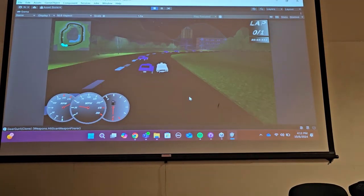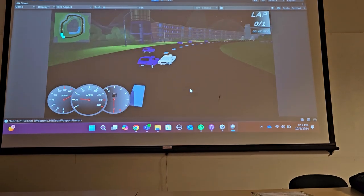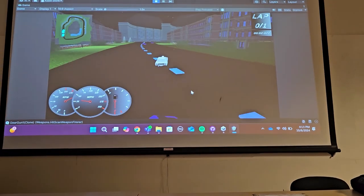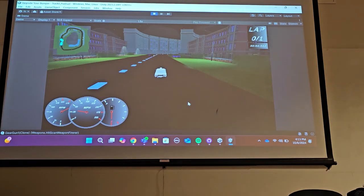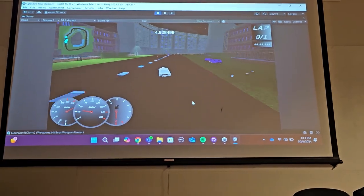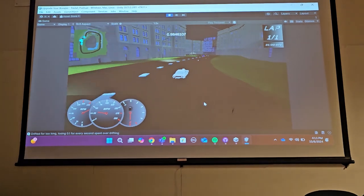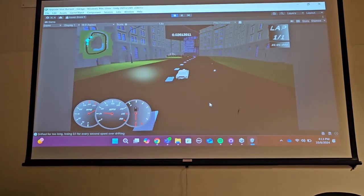If you see a collision happen and cars take enough damage — which currently is set to a really high number — you'll see an X on the map indicating that the car is out. For testing purposes we don't have that set too low. We're making sure that the driving feels a lot smoother than it did before.